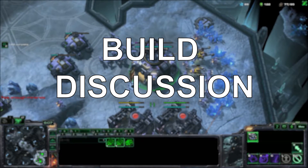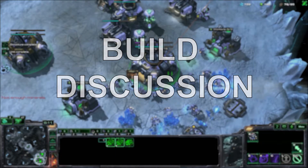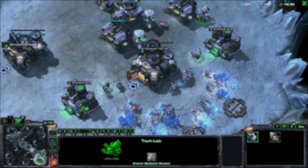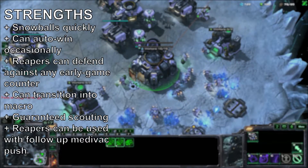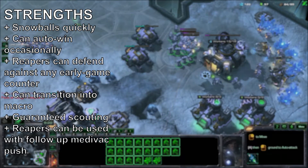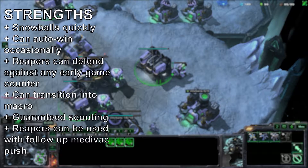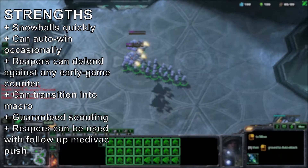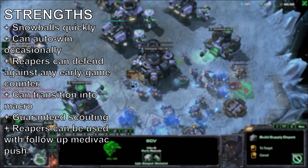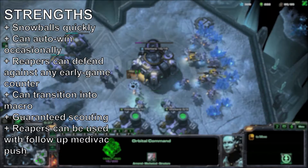Let's actually discuss the build — let's take a look at the strengths and weaknesses. First, looking at strengths: it can snowball very quickly, meaning that if you get lucky with your first couple of Reapers and they lose a Queen or a lot of Zerglings, you could be in for an auto win. So if you're looking for shorter games, this is a very good cheese to use.